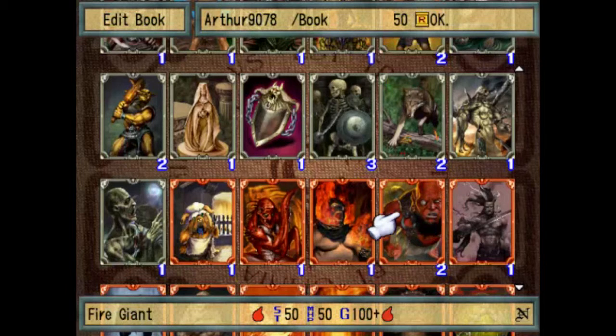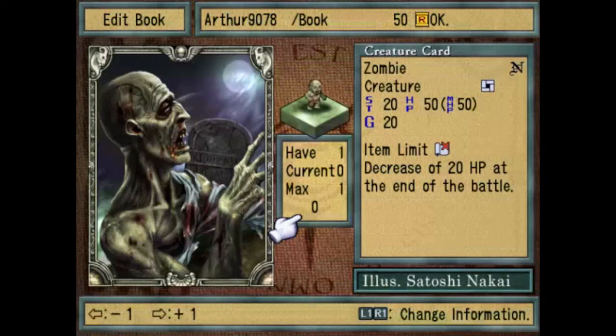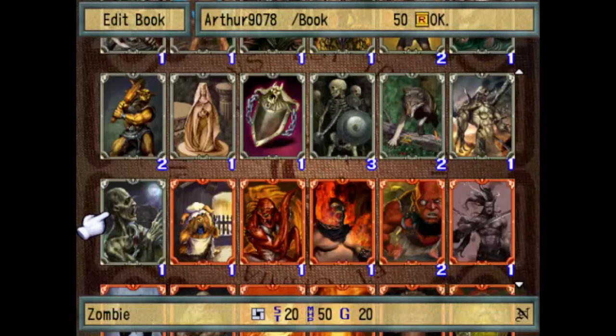Raven — I think I showed that. Zombie — I haven't shown this one yet. Decrease of 20 HP at the end of battle. It has 50 base max HP, but every battle it loses HP, and you can only gain those HP back by getting lab bonuses. So I don't really recommend using this one, honestly.